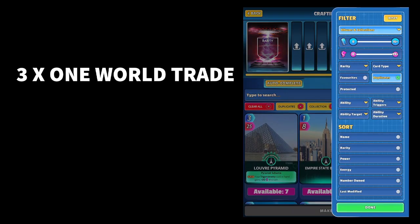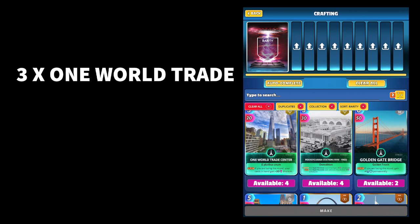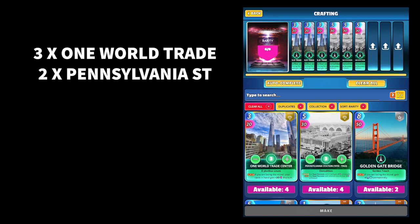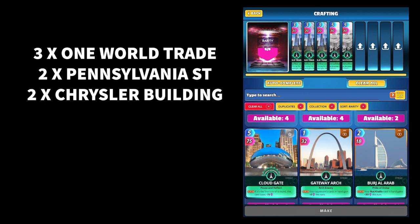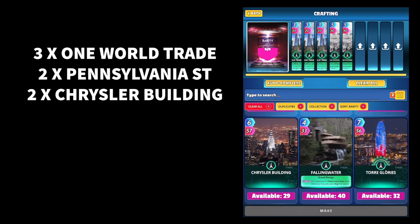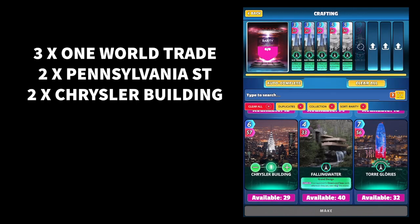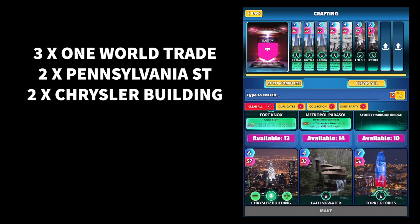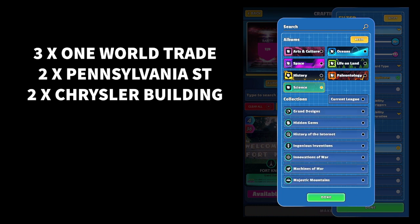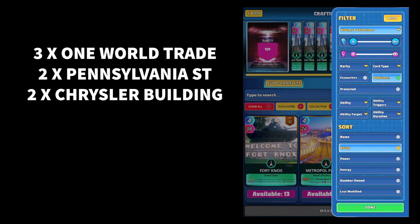The recipe for this one is: you need three World Trade Centers — one, two, three, there we go — and then right next to it Pennsylvania Station, two of those, and then we're gonna put in two Chrysler Buildings. These are just standard common ones — there, two of those. Then we're gonna fill it up with two more legendary cards from the science collection, but I'm not gonna waste the Superstructure ones, I'm just gonna go and pick two random legendaries.